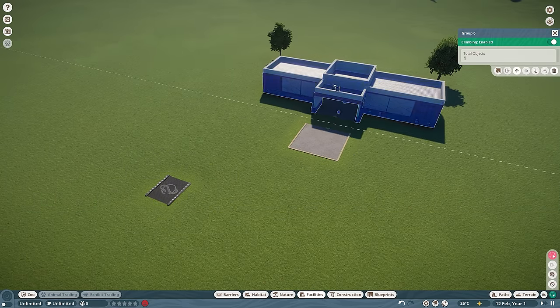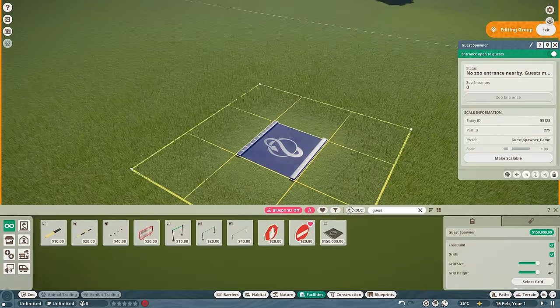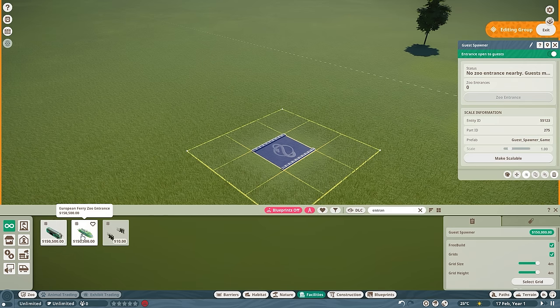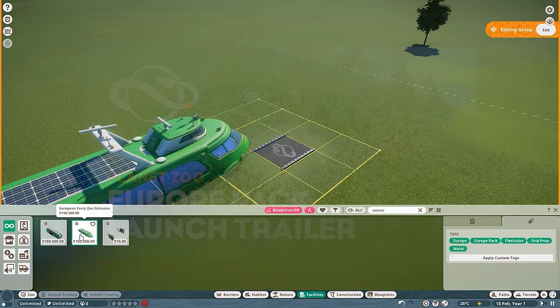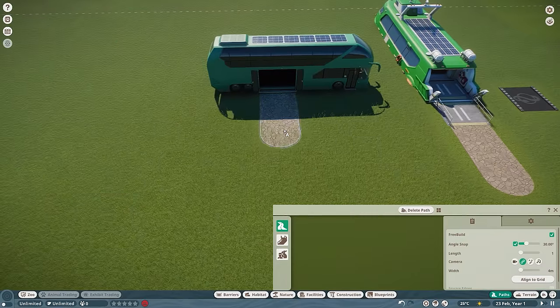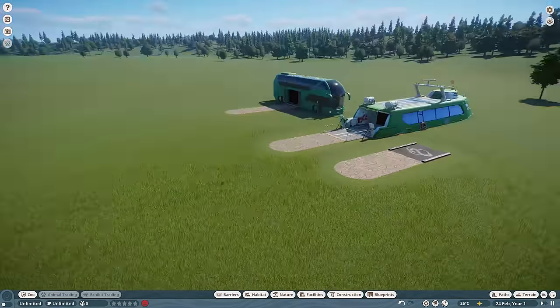And then we could just get rid of the rest of this too — we don't need this anymore. Alternatively, if you don't want to use a guest spawner, there are other ways of allowing your guests to spawn. If you type in 'entrance', and if you have the European pack installed in your game, you might be able to place down a European ferry or a European coach bus. All four of these function the exact same, so it's really up to you how you want your guests to enter your zoo.